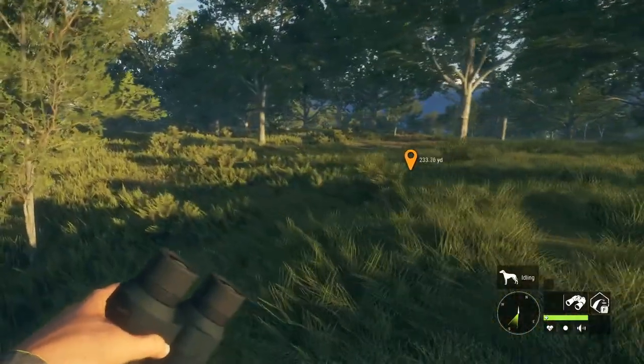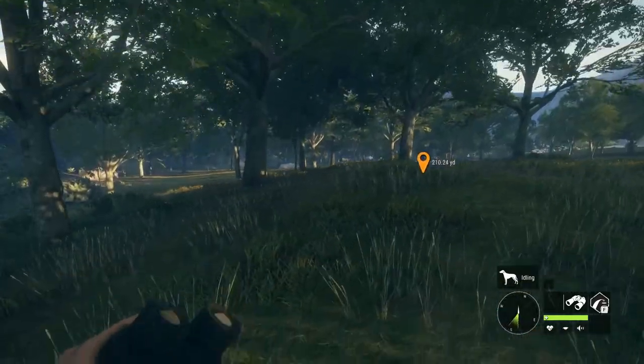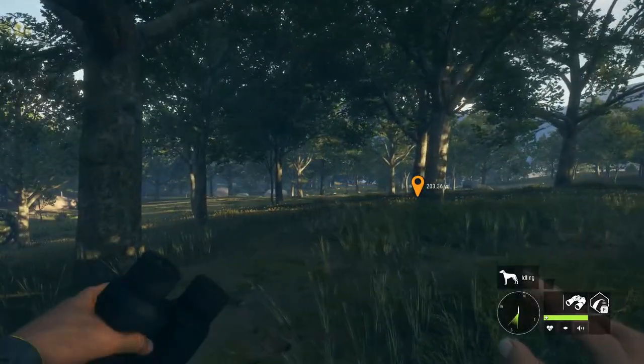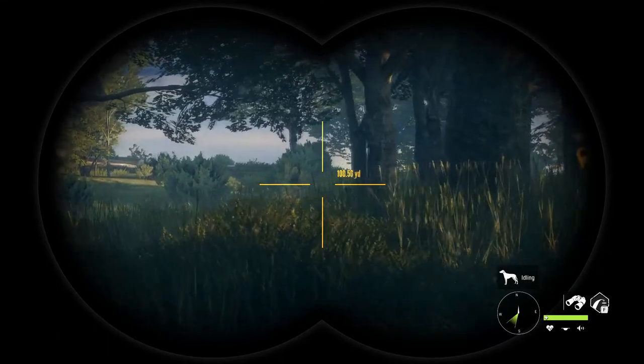We're gonna swing a little wide and come in this way. There's kind of a slope here but there's some good brush over on this side. Once we get close enough we can try to call him in. We should hopefully see him soon.